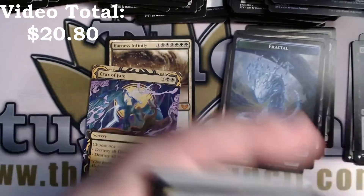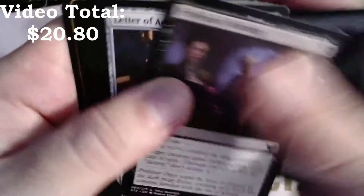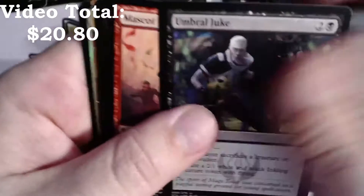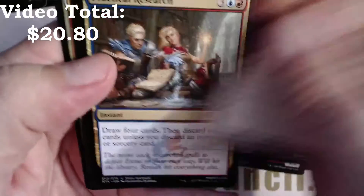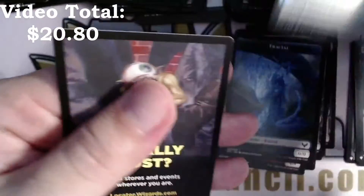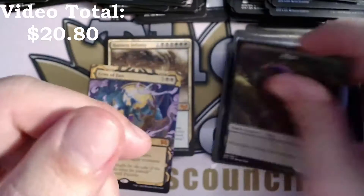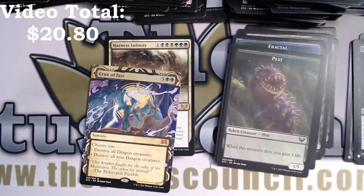We're lagging a bit here — make up for it, make up for it. Umbral Juke, Mascot Interception, Practical Research, Dreamstrix, Sign in Blood, Eager First-Year foil, and a Pest. Another list card, fingers crossed.